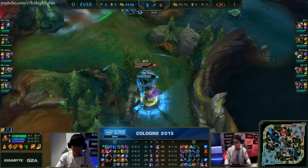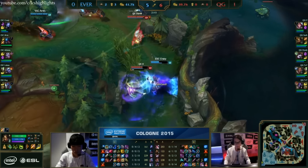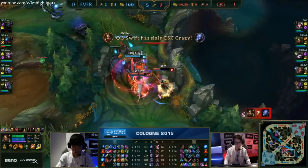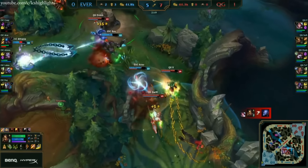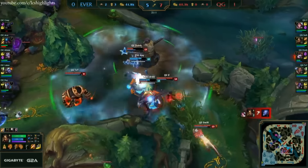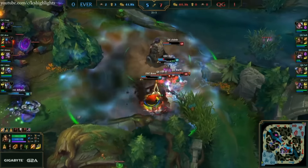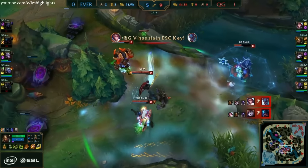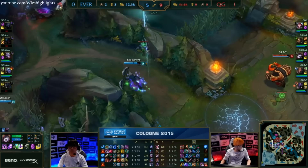QG now getting a little bit close for comfort as V has found Crazy. Crazy's finally deciding if it's time to fight, but is it too early, or are there too many people involved? That might be the latter here. The Grand Challenge was activated and completed. V getting some health back now. Chains of corruption went towards Doombi, but there's a knockup on towards the enemy. QG now fighting back.